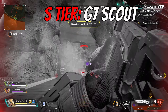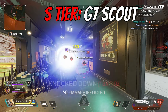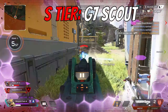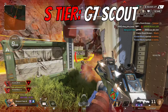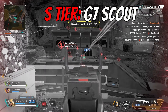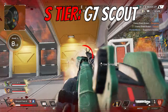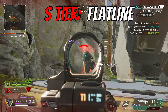Fifth in S tier is the G7 Scout. With this new map sort of forcing a long range meta, the G7 is an excellent choice in Season 15. It's probably the strongest marksman weapon in my eyes — it has high damage per shot combined with a very fast fire rate. It's the perfect flex weapon for having something long range, but not feeling completely useless when the fight gets close. It has decent hip fire, and whether you have a 2x, 3x, or 2-4x on it, they all make this gun feel powerful and unique. I strongly recommend trying out the G7 Scout this season.